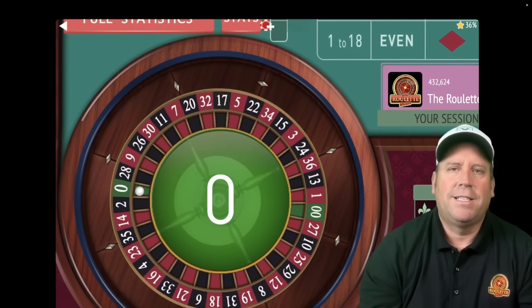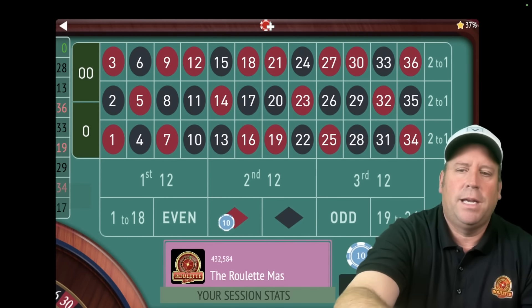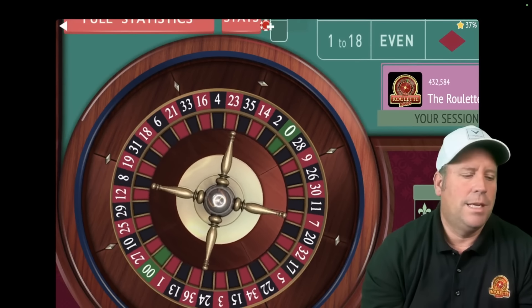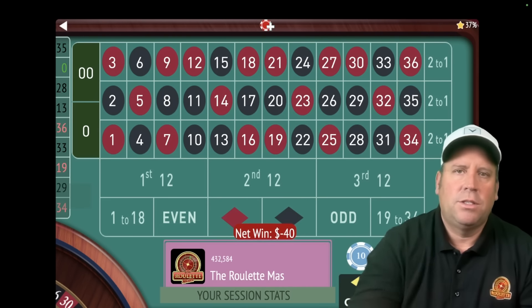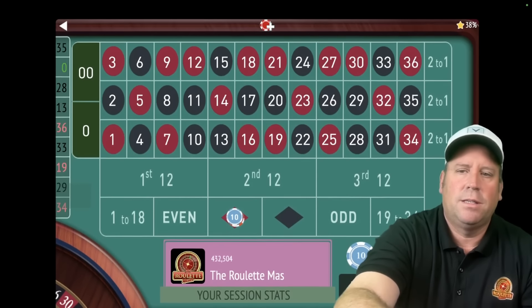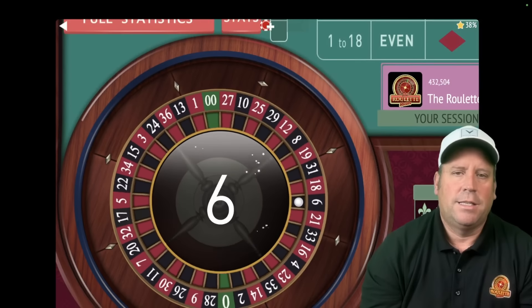We can go red, staying at 40. If we get a win, that's two wins in a row and we can reset back to 10. That's not a win though — that's a zero. If you get a zero, you stay on the same bet. If we lose another one back to back, we'll double the bet again. It's a 35 black — lost two in a row again. This is testing us, and I want to see that no matter how bad things get, it still makes money. That's a six black — another loss.